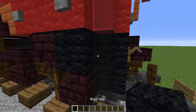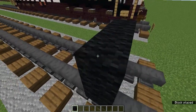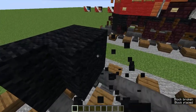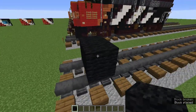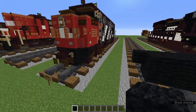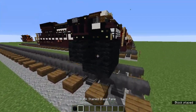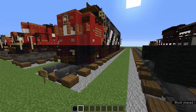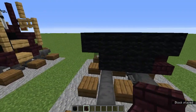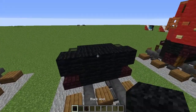We're going to grab the black wool and add a 2x3 of black wool where the front is, and behind it add another 2x3 right behind it. On the top blocks behind there, add black wools on the sides. Now let's add black stained glass panes on the sides, and then brick stairs on the sides facing toward the back.